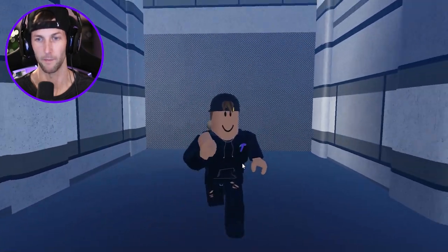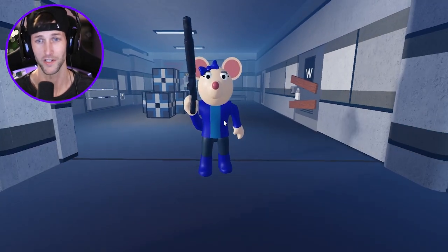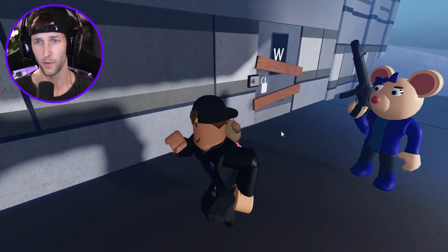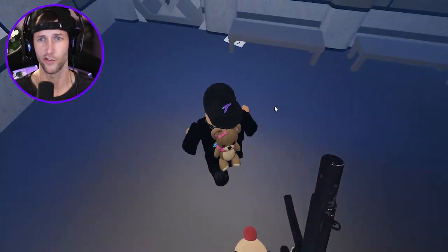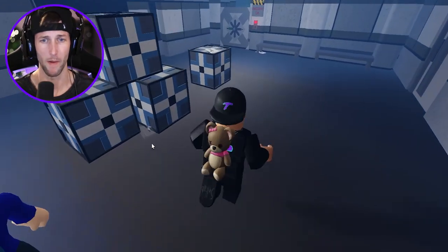It dropped dynamite, and this is exactly how you go inside the lab. As soon as I figure out how to place the dynamite — there we go. We got a white keycard, and I see a note. It says two equals nine. Two does not equal nine, but I'll remember that.